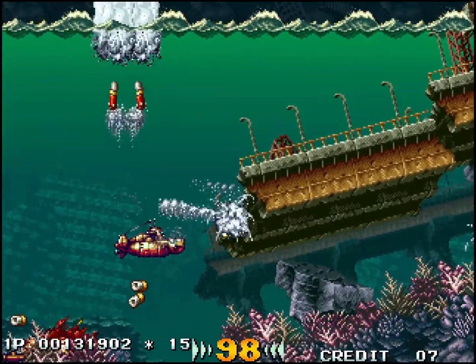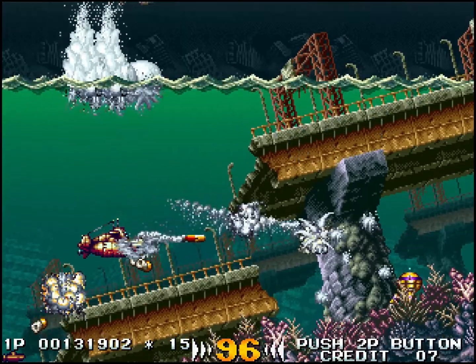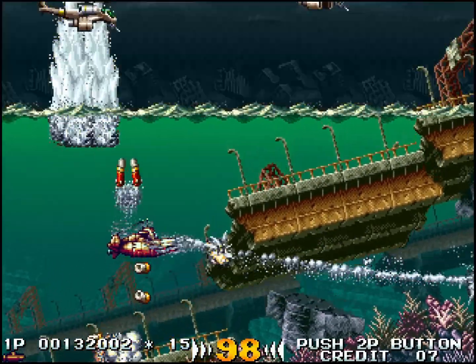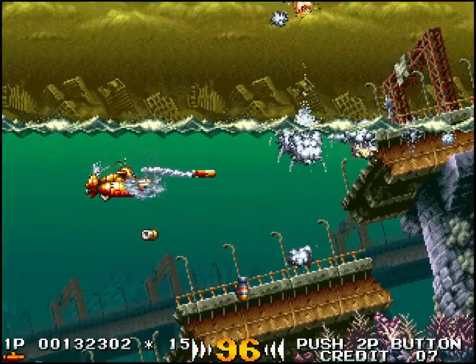On peut détruire le pilier pour faire tomber l'autoroute. C'est une cité engloutie. Qui dit scénario futuriste, dit montée des eaux, bien entendu.